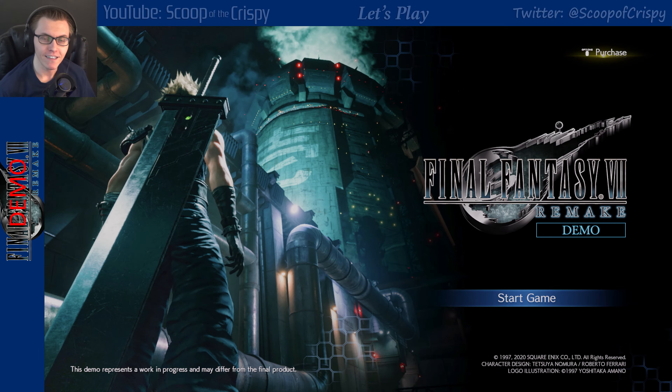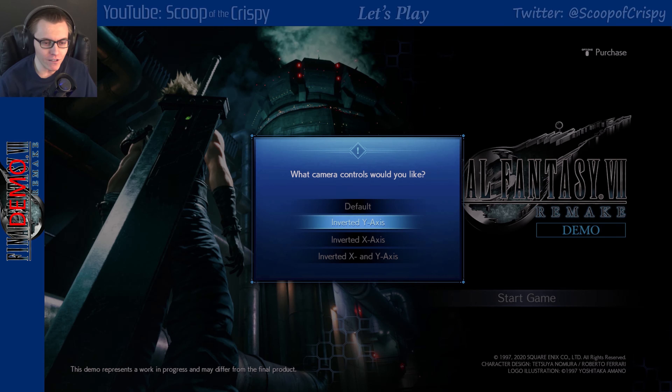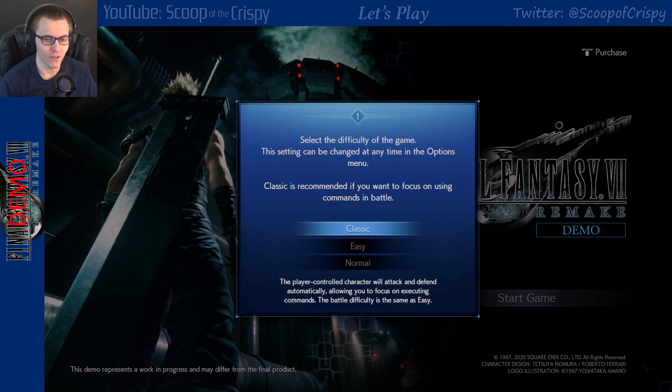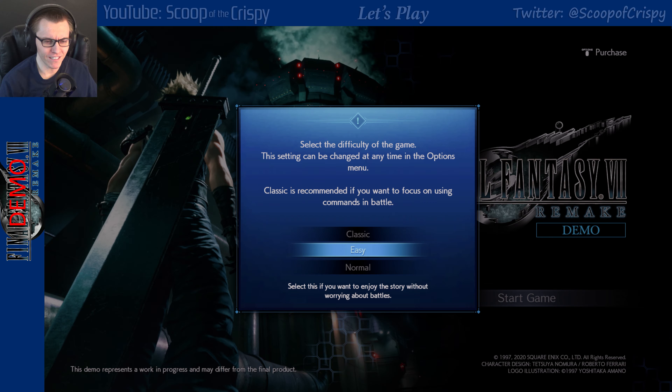Do you want the default or inverted Y axis or inverted X axis? Let's try default. Then there's a difficulty setting — Classic is recommended if you want to focus on using commands in battle. Classic mode means the player-controlled character will attack and defend automatically... that's basically the same as Easy? Okay, let's just try Easy for now to get an idea of what we're dealing with.